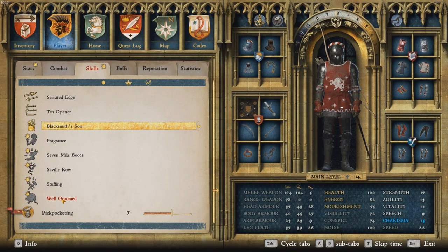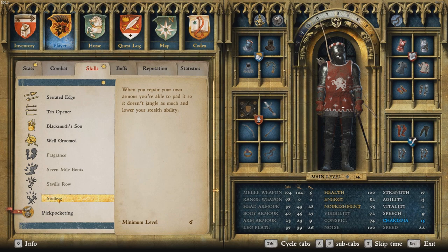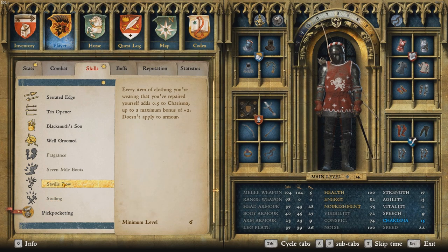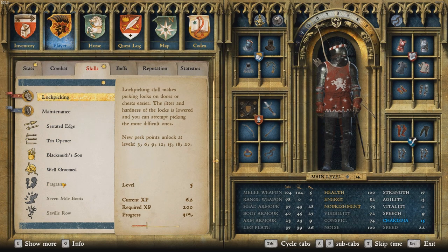We got the Tin Opener, Black Sun, and Well Groomed — I think that's what it's called. And I actually want this one as well. So if I use my repair kits on my armor, it will be a little bit more quiet.